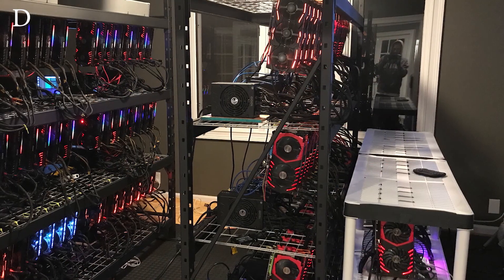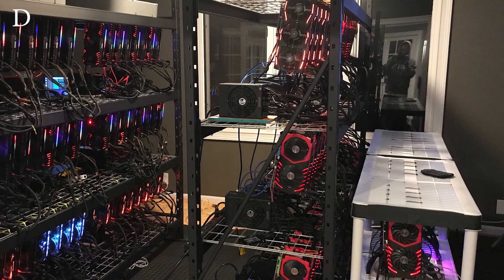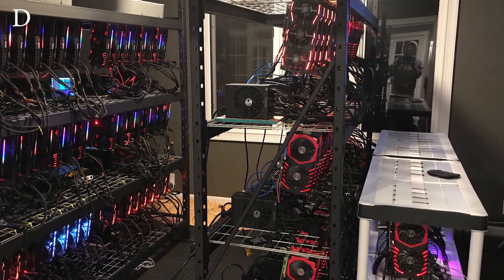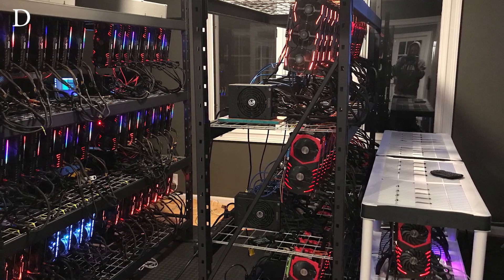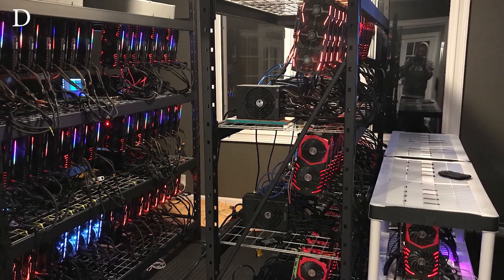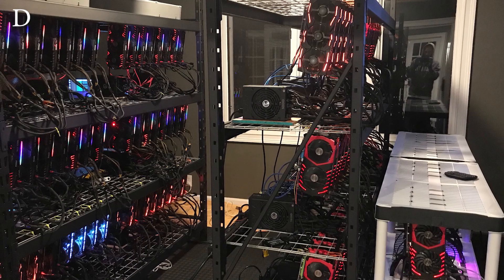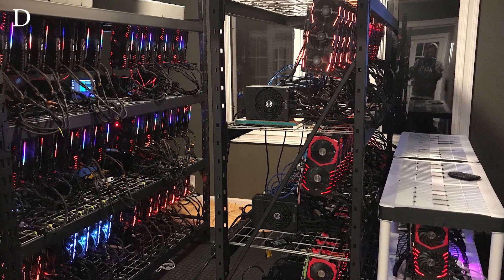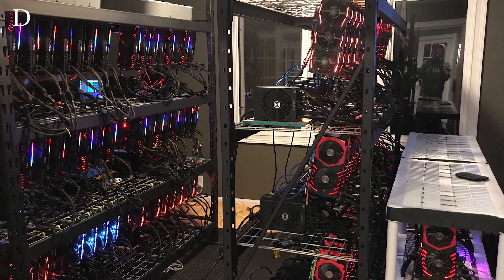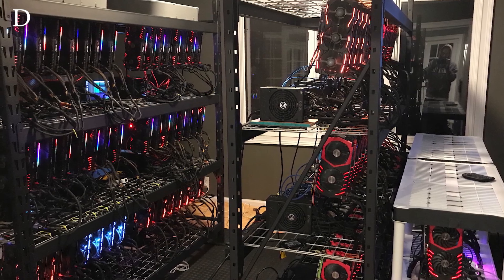He is using the Samsung Evo 850 250GB SSD across all systems. He has 80 mixed 1080 Ti cards between MSI, ASUS, and EVGA; 32 MSI 1080 cards; and lots of EVGA power supplies — mostly P2s, some G2s — ranging from 750 watts to 1600 watts. Cooling is handled by two air purifiers, four box fans, and three commercial fans. Hash rate is unknown but it's safe to say he's got a ton of Equihash here.